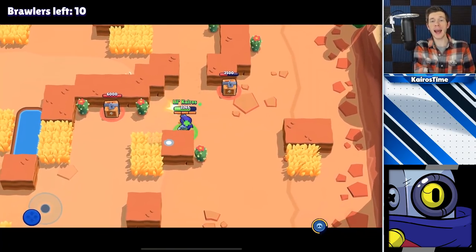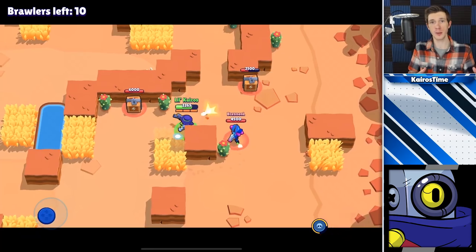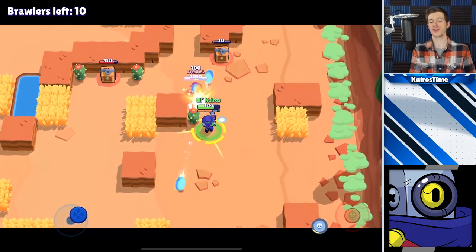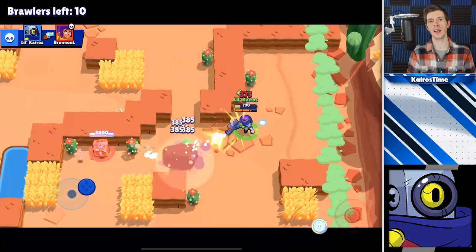Now for the super rare brawlers. My biggest tip for Ricochet is practicing bouncing shots off of walls so you can attack around corners, control huge parts of the map including big corridors, and increase his range. He is one of the hardest brawlers to master, but once you learn the art of banking his shots off walls you can shred through enemy players on the right maps.